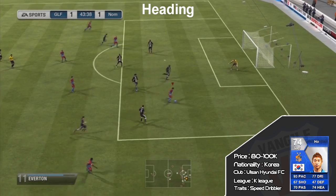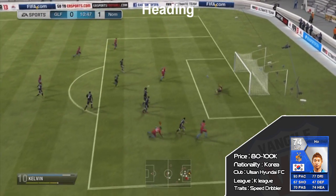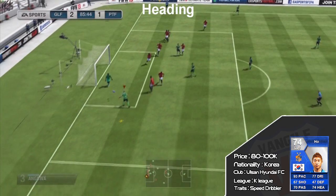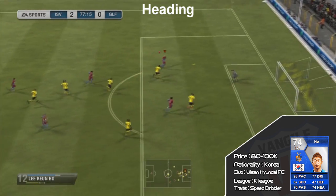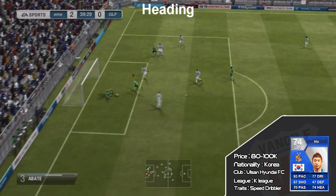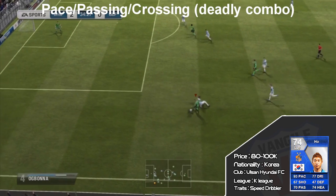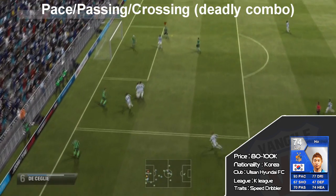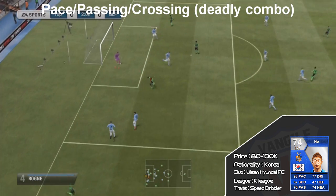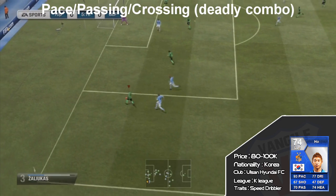Being on the left side and right-footed is brilliant for everyone who likes to cut inside and shoot. All you have to do is a step over, cut inside, and sometimes when the touch goes a bit wrong and knocks it further, you can actually generate more power on the shot. Using the right analog stick to flick it forward also lets you ping it with loads of power. You also saw some of his headed goals — he's about five foot nine but feels good at heading. The deadly combo is his pace, passing, and crossing.